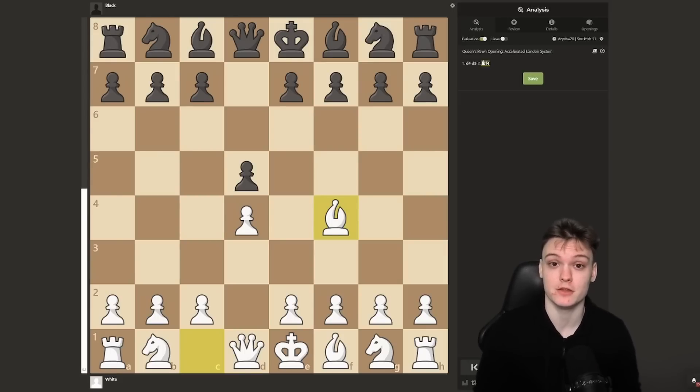In this video, I'm going to be walking you through my thinking process as an international master against low-rated players. I'm going to be playing three games, showing two of the most common openings that players below 1500 go for. In the last game, we're going to be dealing with a very weird setup where I explain how to think outside the box.